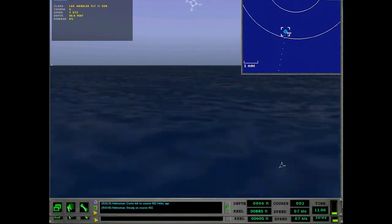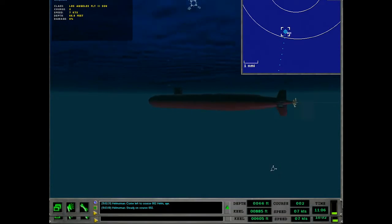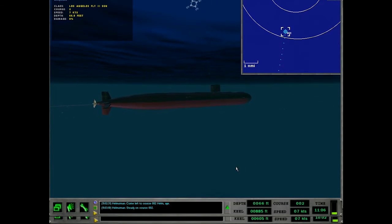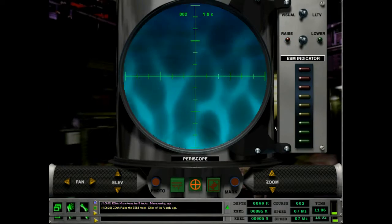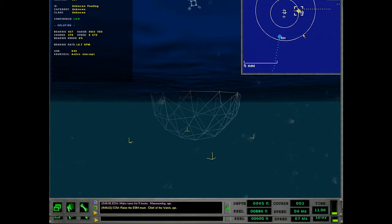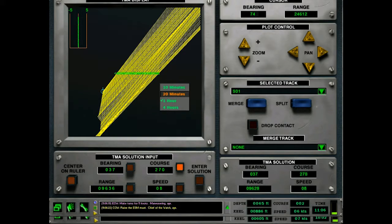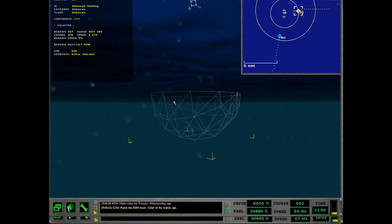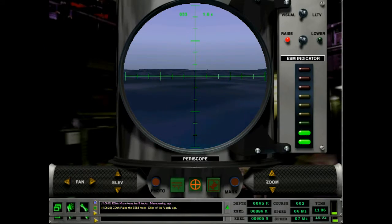It's a good sea state — probably three or four, good chop. May have to get a little shallower than 65 to see. We'll slow to five first so we've got that depth control ability. Make turns for 5 knots, maneuvering. Raise the ESM mast. We want to look at Sierra One. If that ain't his course you can slap me and call me Sally.